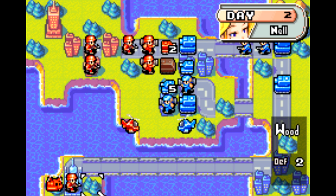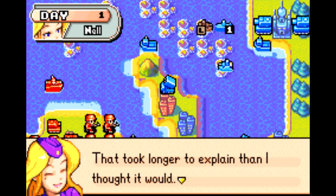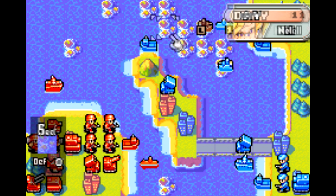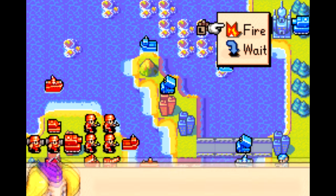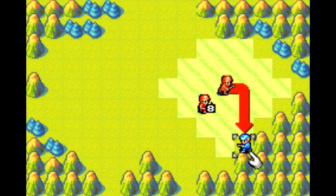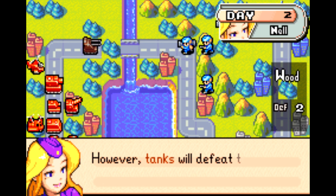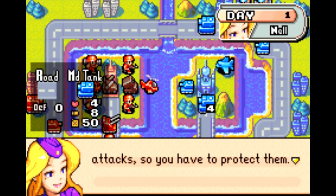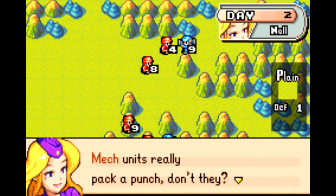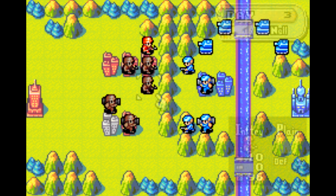Thankfully you can save your game in the middle of a battle and pick up right where you left off, which is real handy. Sadly though, Advance Wars has one ginormous glaring flaw: the game makes you complete a 13-step tutorial that goes over every single gameplay aspect, and you have to complete it to get to the actual story. If you're brand new to tactical RPGs, the tutorial is great — it's well made and extremely helpful. But if you've already played through stuff like Fire Emblem, Tactics Ogre, Shining Force, or Final Fantasy Tactics, you don't need this. And nope, you can't skip anything — you have to play through all 13 missions. That's really annoying.